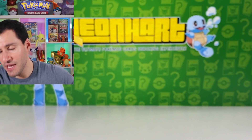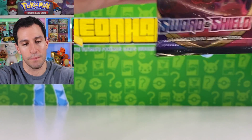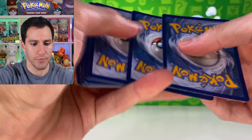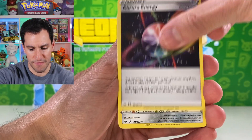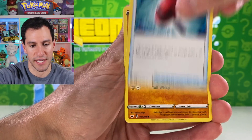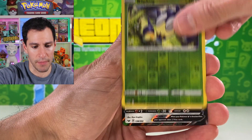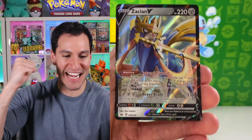We have pulled the Snorlax Vmax before, several times by now, but it's always fun pulling a Vmax card. Moving on — dark energy — I think I will have then hit every single energy for the Guess the Energy. Silicobra, Vulpix, Roselia, Blipbug, and a Zashian V.